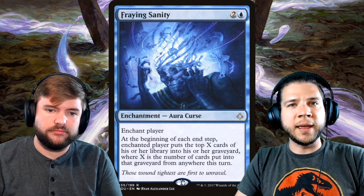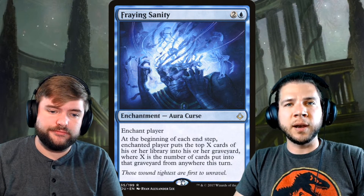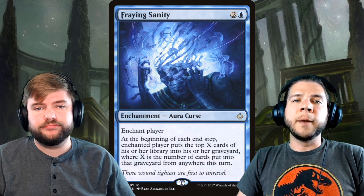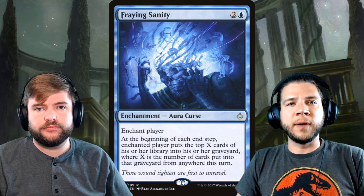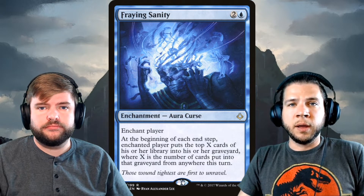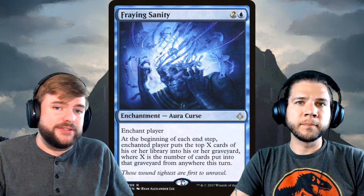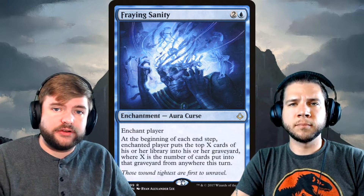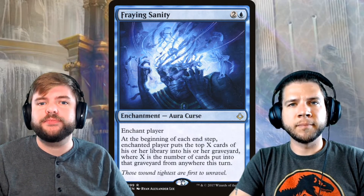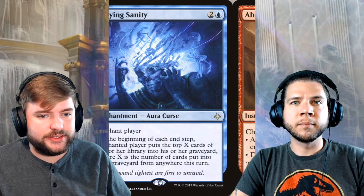When you think about Breaking alongside Fraying Sanity, mill gets close. In Modern, mill has some really good matchups — it absolutely destroys Tron — but the problem is it's just not as fast as Burn. Will mill make it in Pioneer? Unknown. But if it does, Fraying Sanity will absolutely be in the deck. You do have to consider that Leylines exist in this format, so a player can gain hexproof and completely invalidate your strategy from their opening hand.